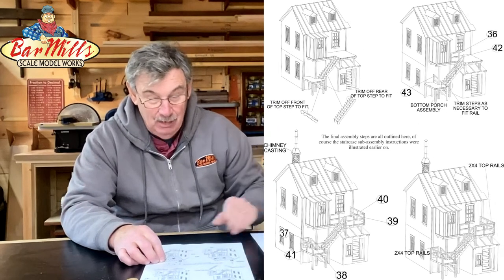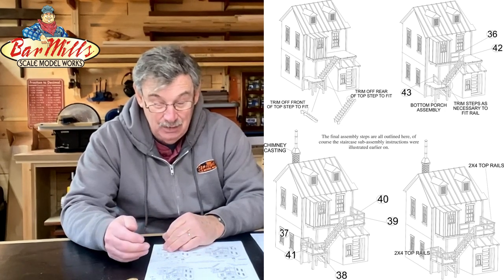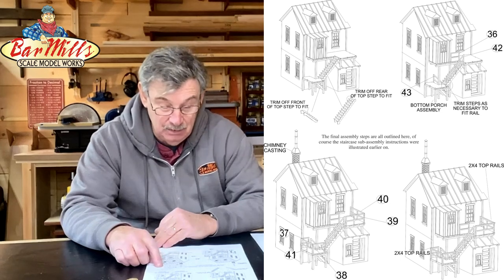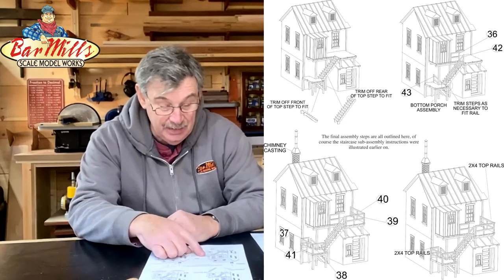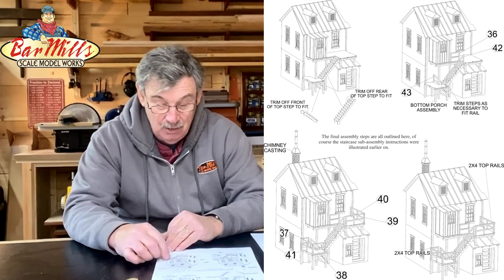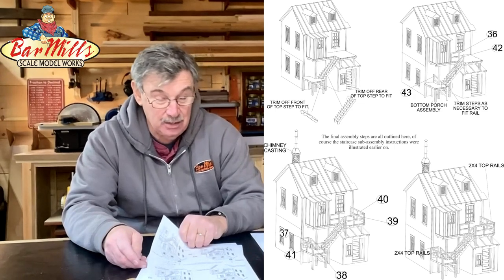The next page covers the detailed finishing work — adding the steps piece by piece, then putting in the railings. Add your chimney on the back, but don't forget to paint and weather your chimney long before putting it on; it's much easier to do on the bench than on the finished model. The railings are straightforward with notches that they fit right into. Then cut two-by-four material for the top of your rails to give you a handrail going down the stairs. After that, add your signs and do any touch-up paint work.